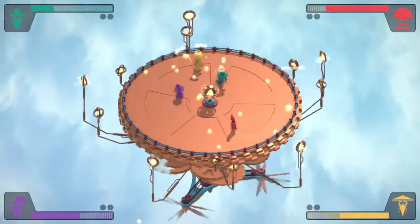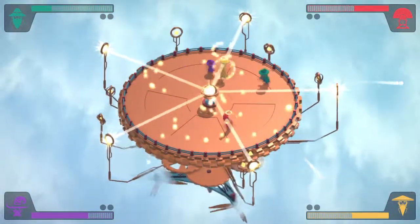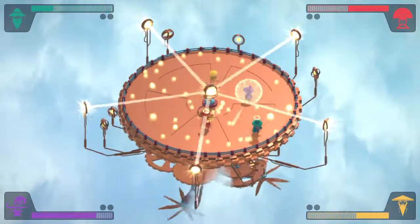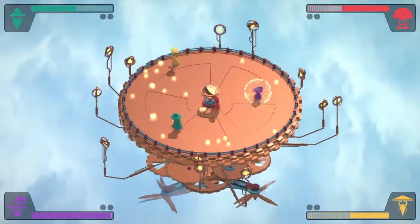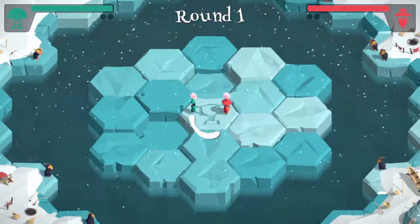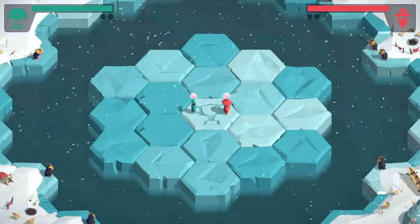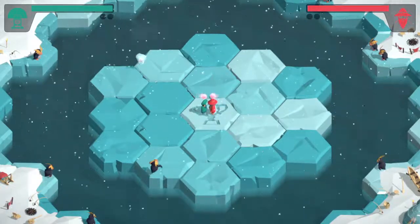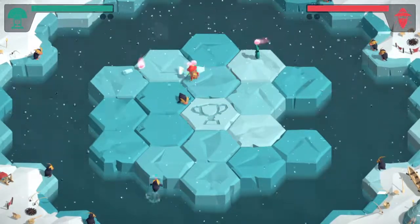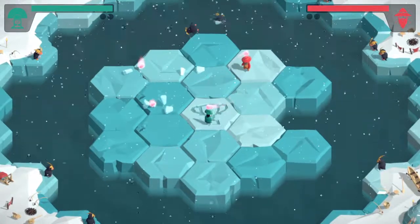In the ice level you're on an ever-decreasing selection of ice blocks with penguins constantly sliding across trying to take you out. You can shout at the other wizards and try to blow them off the map, while also avoiding the penguins as the world shrinks. Think of it almost like a Fortnite or PUBG but just the icicle wizard version.